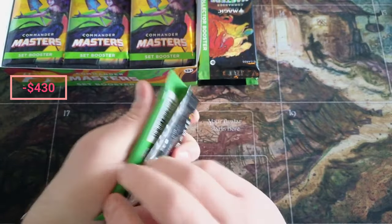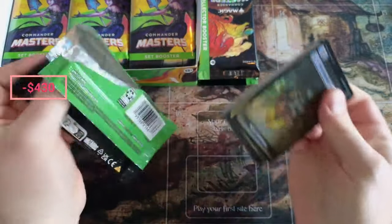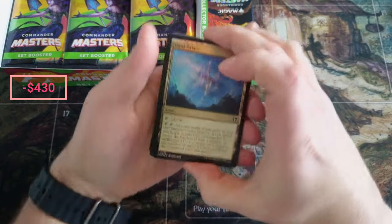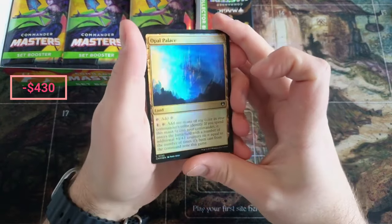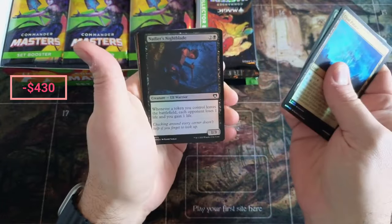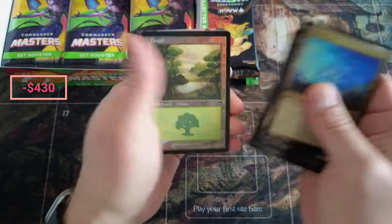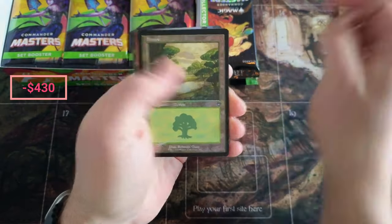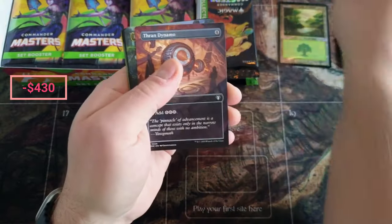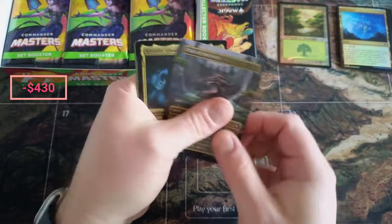I forgot how hard these ones are to open, and I forgot the inner triangle-style foils. Okay, Opal Palace — good way to start off — with a little Palace, Nightblade, Heartless Act, a little forest, Counterspell, looking good. Thran Dynamo — we're going to make a couple piles. Path of Ancestry — that's our borderless.